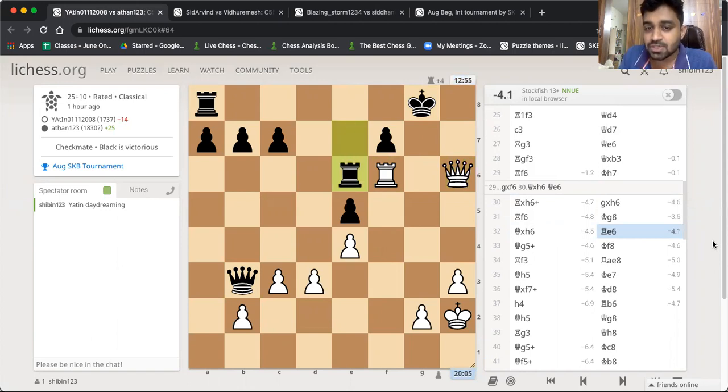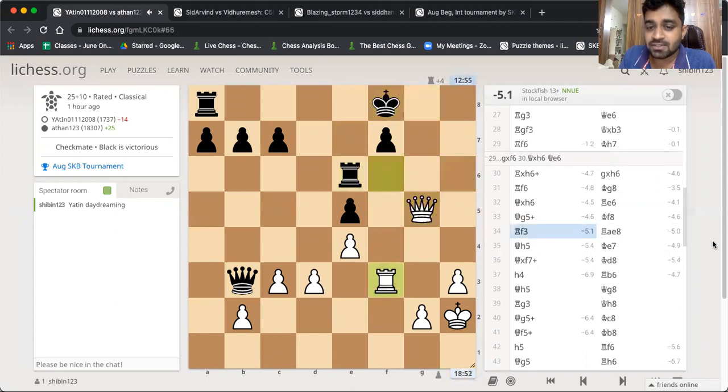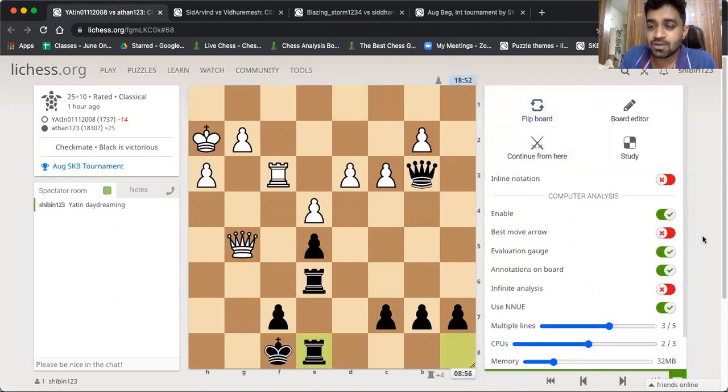He got his rook to e6. Queen g5 was forced because he didn't want to exchange one more rook. So queen g5, king f8, and Yathin of course cannot exchange rooks, so he came back. Let me flip the board — then it becomes easy to see how Athan defended.